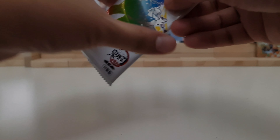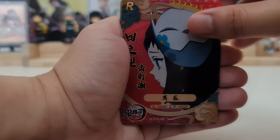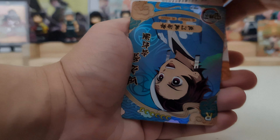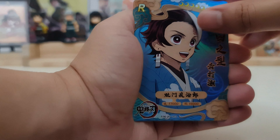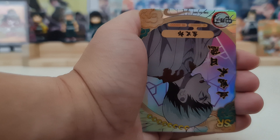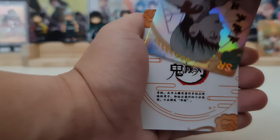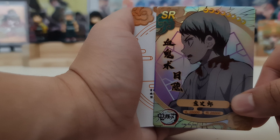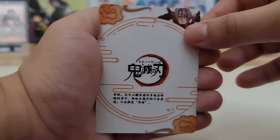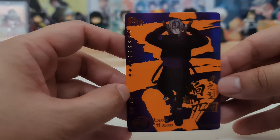Second pack. We have rare Makomo — it's in reverse. Rare Tanjiro. We have the Temari Demon, rare. I think this is Yoshino — Yoshino, I think it's Yoshino. And our hit — this is Tengen! This is a Tengen card and it is a PTR of Tengen, the Sound Hashira.